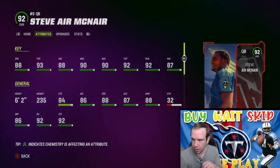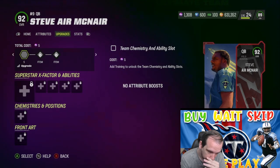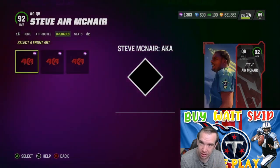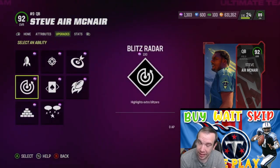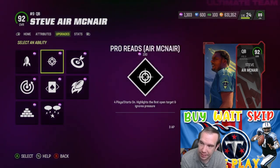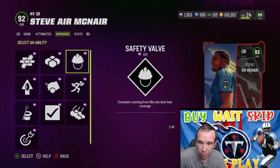McNair — 88 speed, 93 throwing power, six foot two. You might be wanting to get him. Look here, read what he gets. Titans, Ravens, and Legends are his chemistries. As you can see, he gets amazing abilities — you can get Fearless and Set Feet Lead on him at the same time.